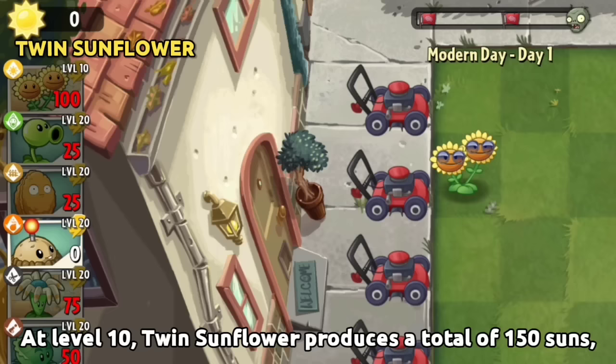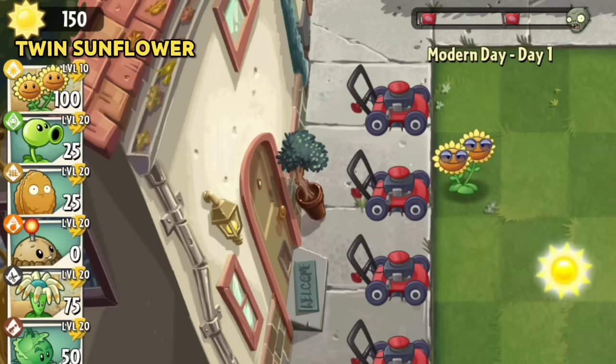At Level 10, Twin Sunflower produces a total of 150 suns, the exact same as Primal Sunflower. However, Twin Sunflower has a higher cost and slower recharge, so it is definitely inferior.